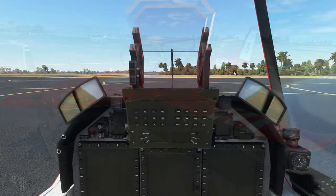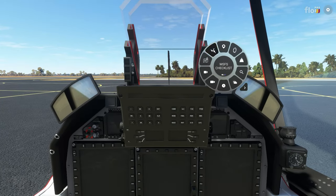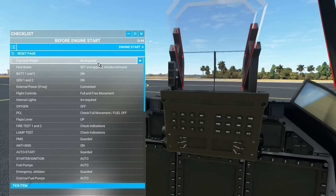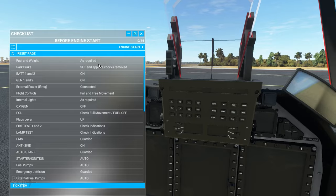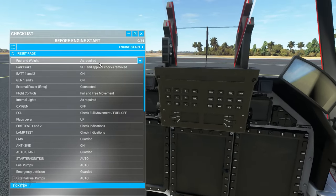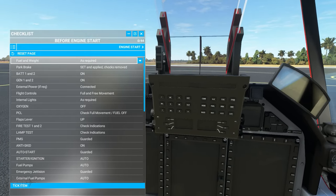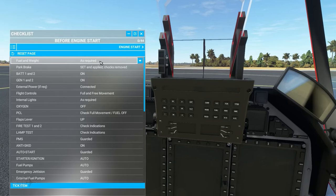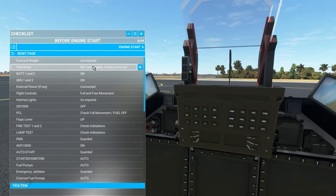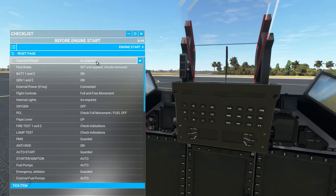Back to starting the aircraft. Let's bring up our in-sim checklist — we can go through all these items. These in-sim checklists are derived from real world checklists for the PC-21, so it is important to actually go through and check all of this stuff, because it will make sure the rest of your aircraft experience will be what you expect and not do weird things.